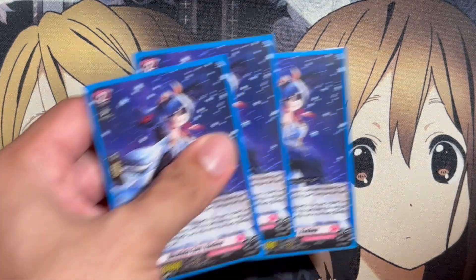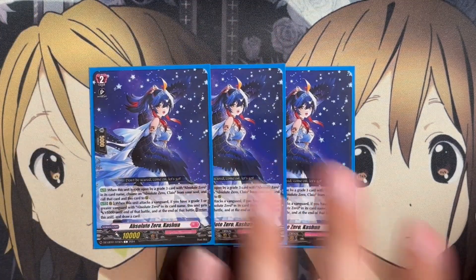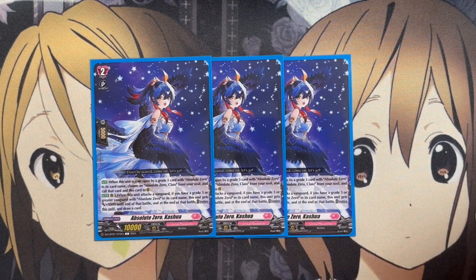For the grade twos, we're running three additional copies of Absolute Zero Koshua. On rear guard, when this unit attacks a Vanguard, if you have a grade three or a Vanguard with Absolute Zero on its card name, this unit gets plus 5,000 to end of that battle. At the end of the battle, retire this unit and draw a card. So it gives you more draw power, making up for the cards you may have to discard.